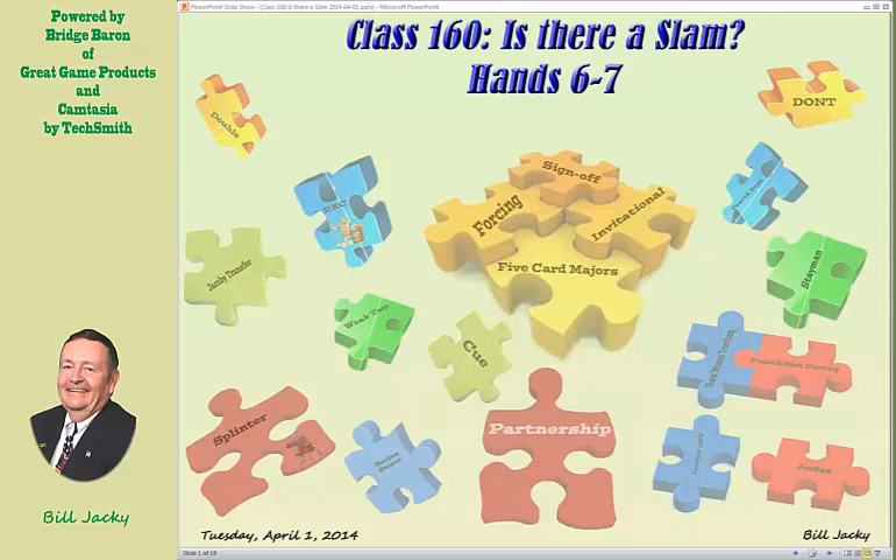Welcome to Bill's Bridge Corner, Tuesday, April 1st, 2014. Class 160: Is There a Slam? We're going to look at two hands today — on one of them, a convention we've seen before, and on another, a convention we haven't covered before, which we'll talk about as a possible solution to the hand in question.